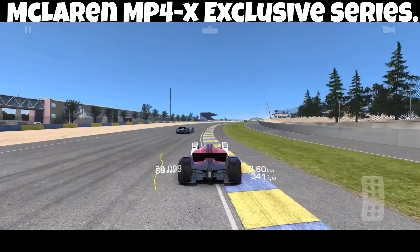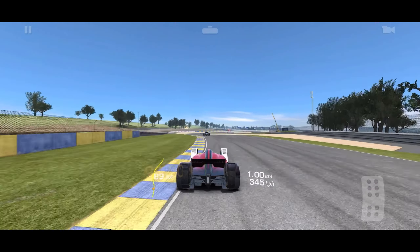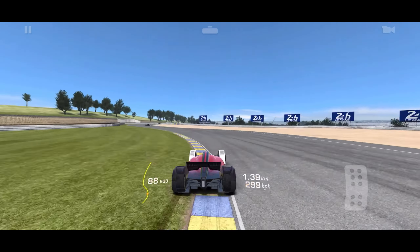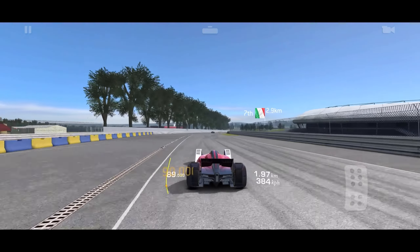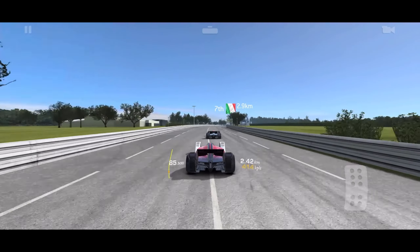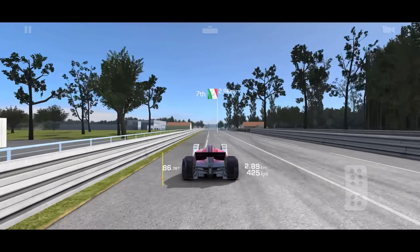Gotta take a huge cut right off the start here. Generally I'm only going to be taking one big cut. The reason why we do that is because we need to pass 42 cars as fast as possible. That's going to trigger an endless part of this race — I call it the perpetual point. Once you pass 42 cars, you can keep going forever if you've got the skills for it.